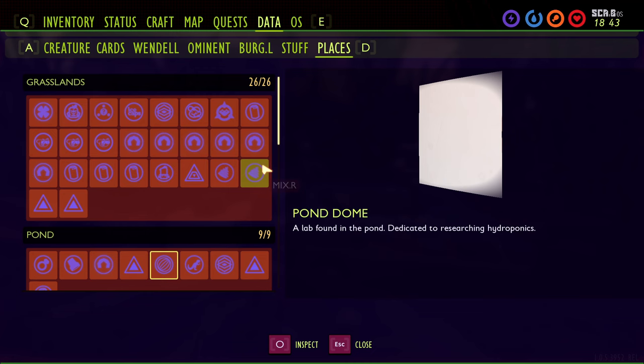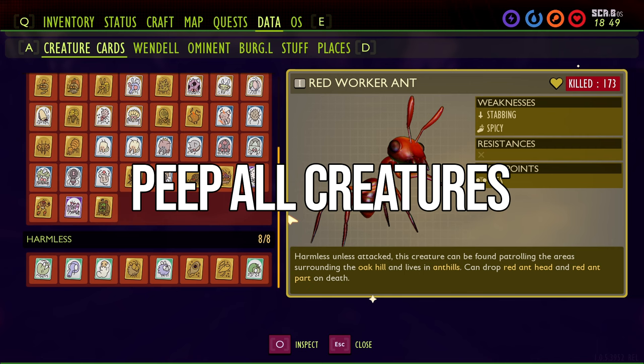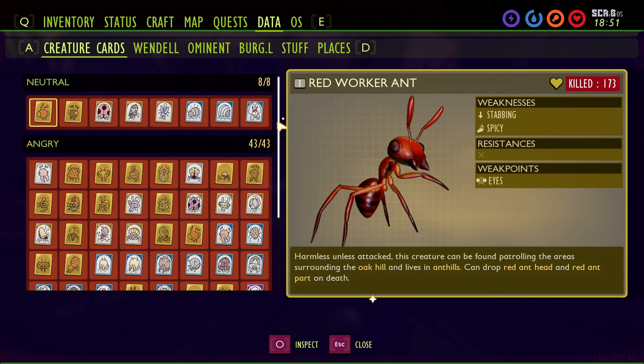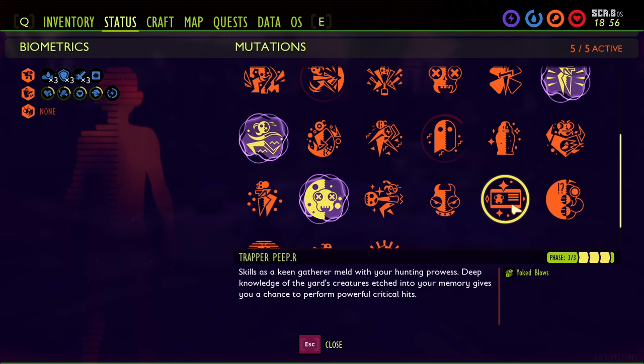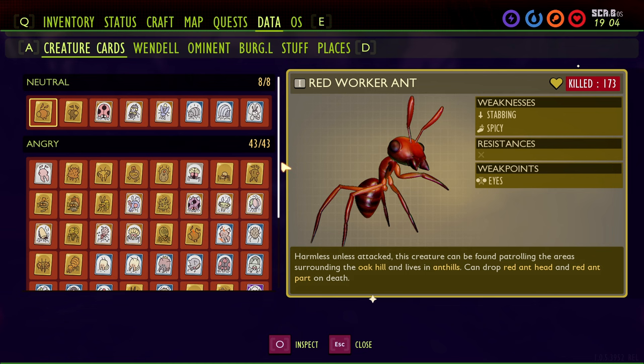Back to the creature card: you do have to peep all the creatures — eight neutral, 43 angry, and eight harmless. You'll notice I do not have all the gold cards, and the gold cards are not required to get the 100% achievement. They are tied to the Trapper Peeper mutation, which requires 20, 40, and 59 gold cards for its phases. I have phase three unlocked but not all gold cards — it may be double counting. You only need at least 20 gold cards for the first tier of Trapper Peeper; the rest are optional.